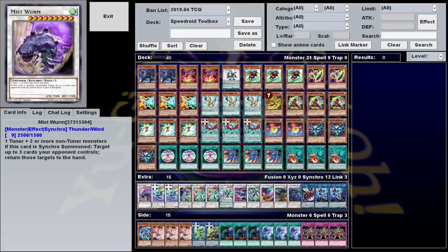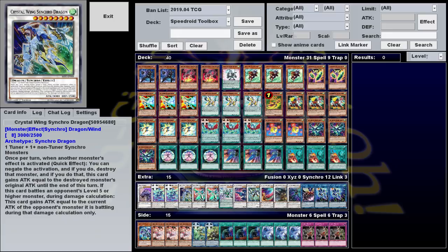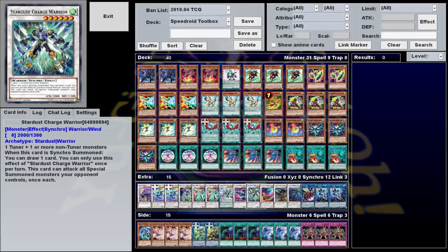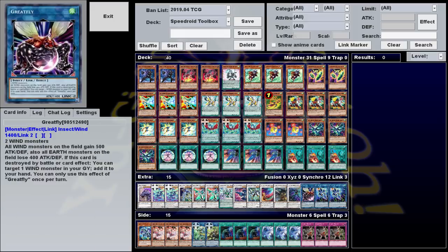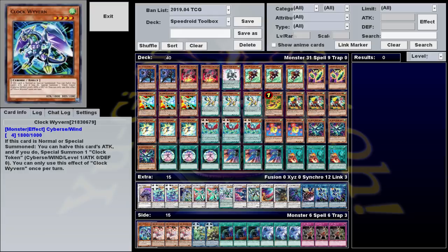Our extra deck consists of one Wind Trishula, two Black Rose Dragon but better, one Crystal Wing, two not-so-crystal wings, one gotta-go-fast dragon, one pointy stick, one Upstart Goblin, one big knifey boy, a King in Yellow, this thing I never summon, one Greatfly, and two of the new Speedroid link. I'll go over the side deck a little later.